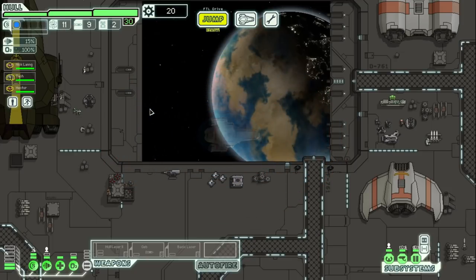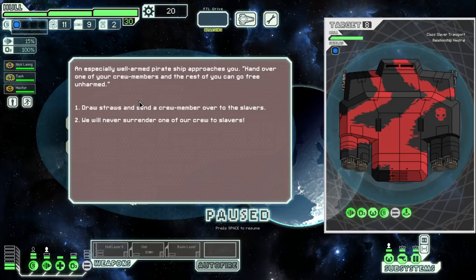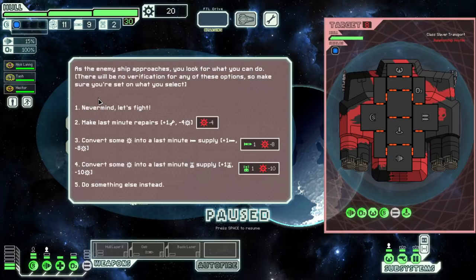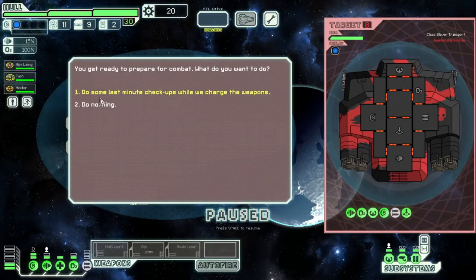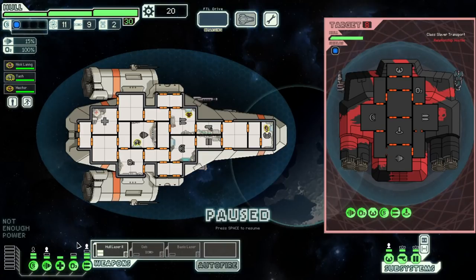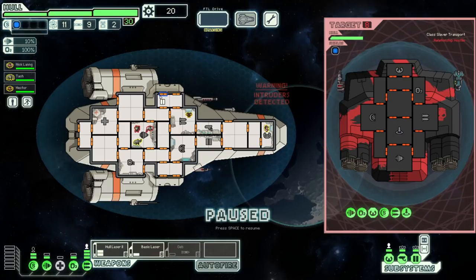Let's come up this way. We got 20 scrap and a basic laser in our hold. A pirate ship approaches: 'Hand over one of your crew members and the rest of you can go free.' Well, we will never do that. This is really cool with these little tooltips. So this needs to be powered. They're going to board us — that's fine. We will try our best to defeat them. Oh, a mantis. Yucky.